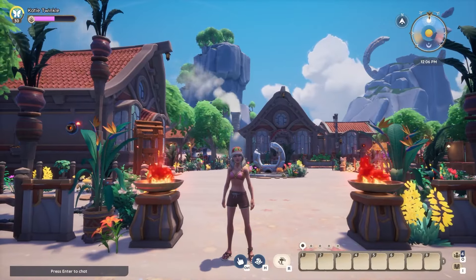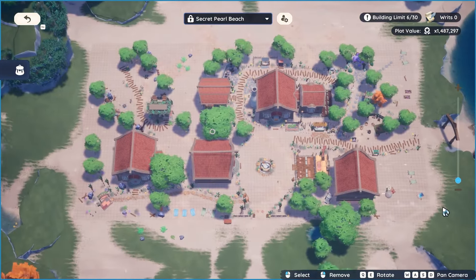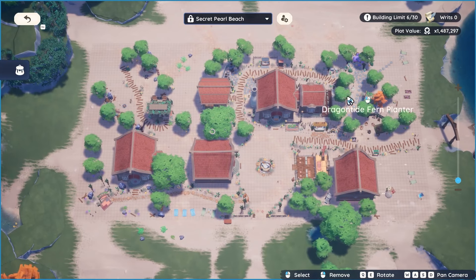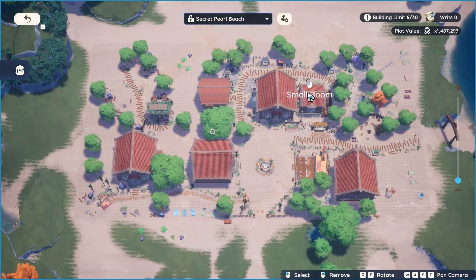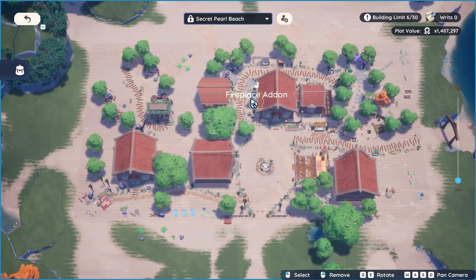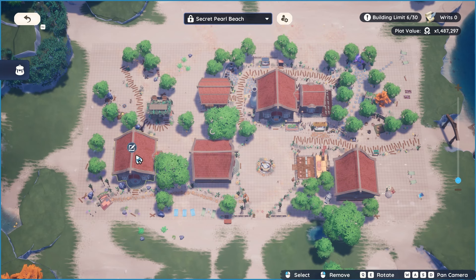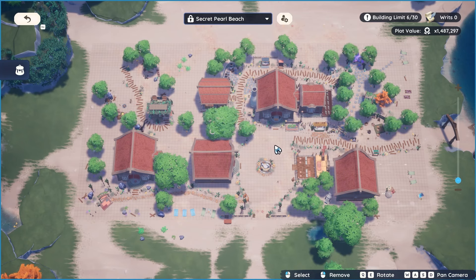Hi everybody! I'm really excited because today is the full plot tour of my tropical island here in Paleia. I've called it Secret Pearl Beach. The first thing I've done is spread out — you can see my harvest house here with a small room and a hallway. This is my house on the island. It also has a fireplace and a pavilion with a special area, which I consider my personal space. There are also guest spaces designed for each of my three sisters.